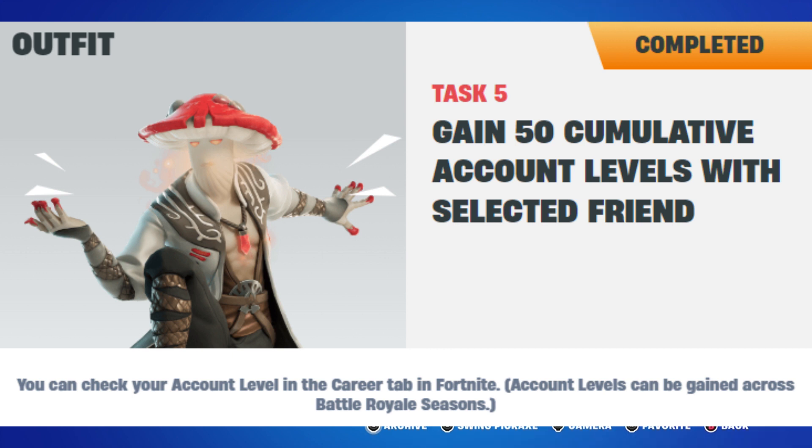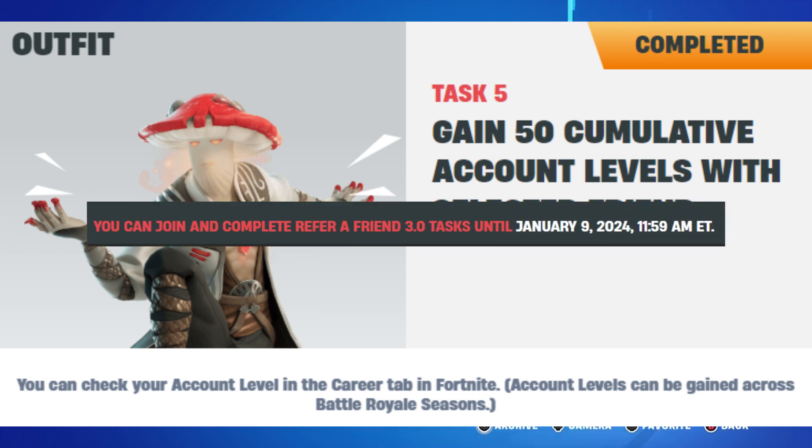Finally, to gain the outfit, both you and the selected friend have to gain 50 cumulative account levels. For this last task, you can play other Fortnite experiences like Team Rumble or Creative. Account levels carry across battle royale, so you do not have to finish the last task during Chapter 4 Season 4.